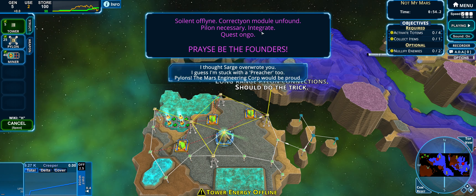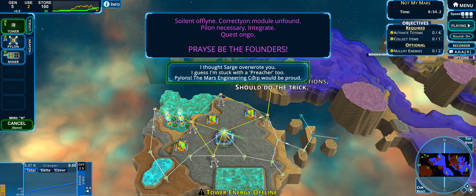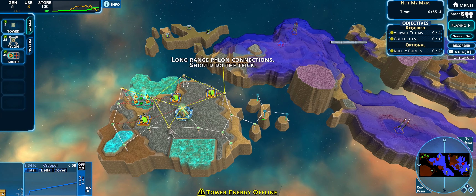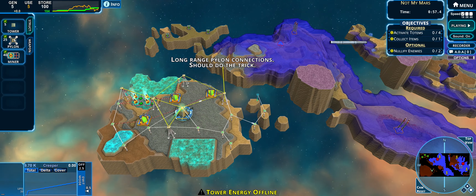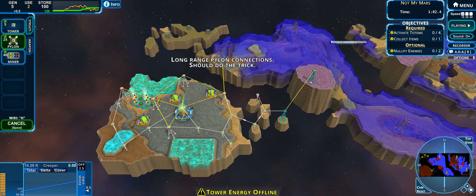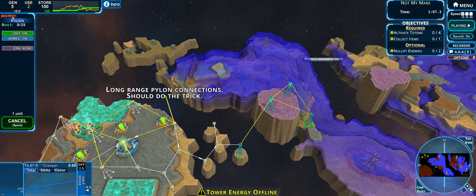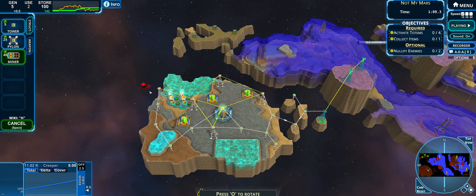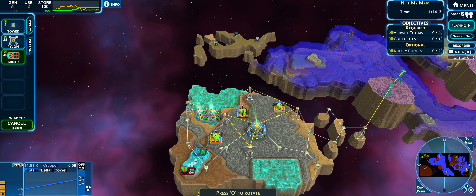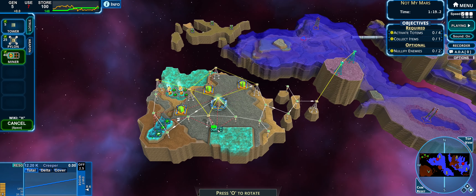Solvent fields reactivated — mines also make energy, which is convenient since Ada broke my solvent fields. Solvent fields are what powers these towers. I can't quite get the range for that just yet. Solvent offline, pylon necessary — praise be to the founders. I thought Sarge overwrote you, I guess I'm stuck with the preacher too. Pylons — the Mars engineer corps will be proud. Let's see if I can build a pylon here. Pylons are just stronger than normal towers.